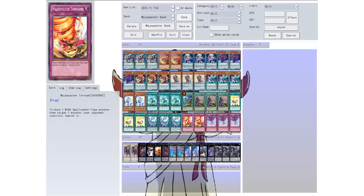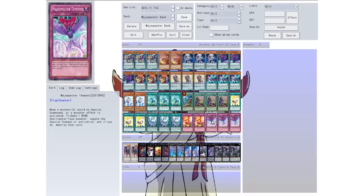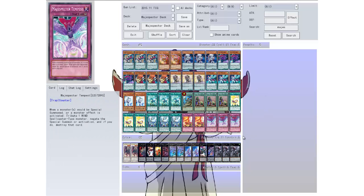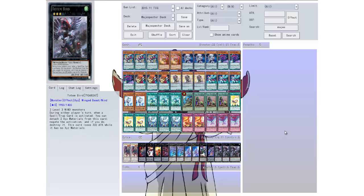Then we have Mage Specter Tornado — tribute one spellcaster type monster, then target one monster your opponent controls and banish it. More removal. Then we have Mage Specter Tempest: when a monster would be special summoned or a monster effect is activated, tribute one spellcaster type monster to negate the special summon or activation, and if you do, destroy that card. So this whole deck revolves around tributing your own monsters and negating everything that happens, plus you can also XYZ summon into a lot of things.